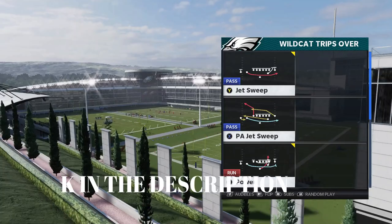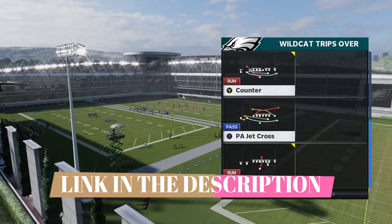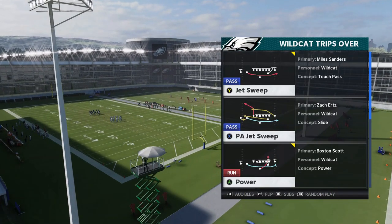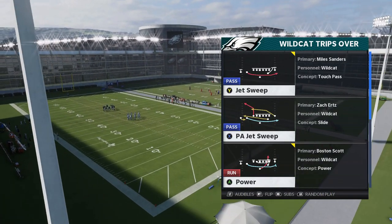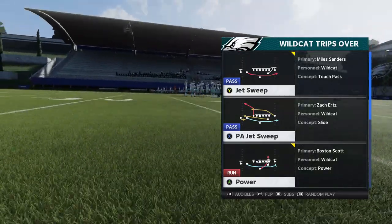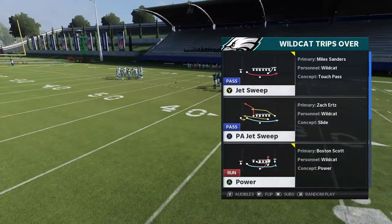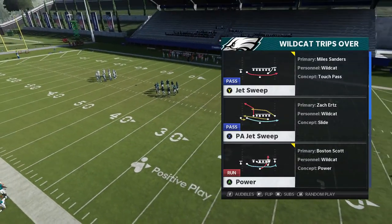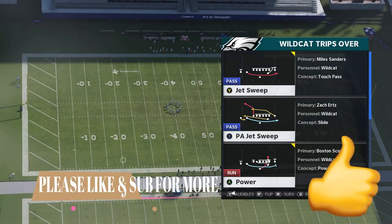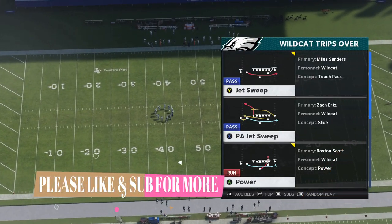The best plays are going to be the counter, the blast, the jet sweep, and the power. Those are the best. The passing plays aren't really worthwhile unless you have a really good quarterback or running back receiver who has the ability to throw the ball, which is pretty uncommon. I don't think even the best former quarterbacks playing receiver have good enough arm ability to throw the ball, so that's kind of a waste of time. Ultimately the run plays are really where it's at.